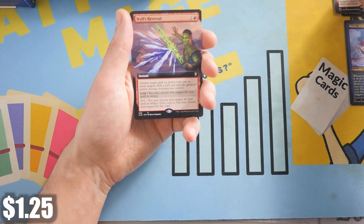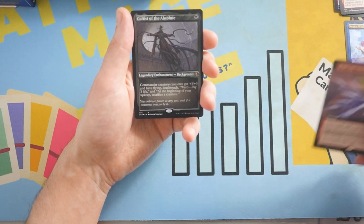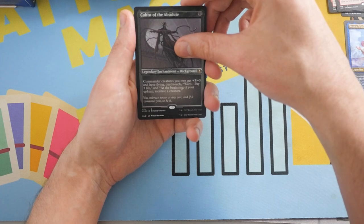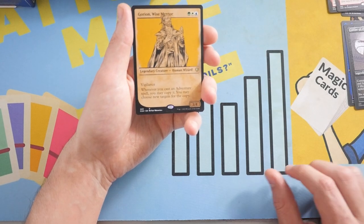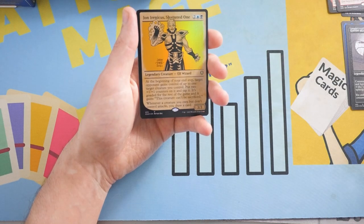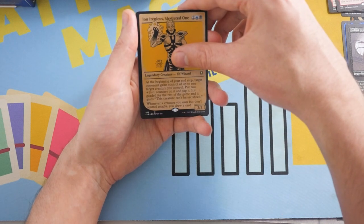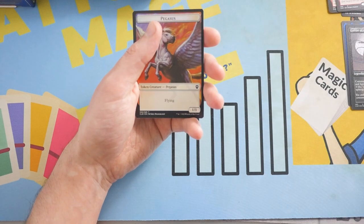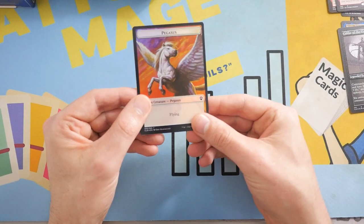And then we get another Will's Reversal — we just got you. And then a Cultist of the Absolutes as our Etched Foil. We've got a Rare Showcase, Gorion Wise Mentor, and a Foil Rare, John Irenicus Shattered One. That wasn't a very good pack. That is a pretty cool Pegasus Token though — nice. Let's look at the artwork there.